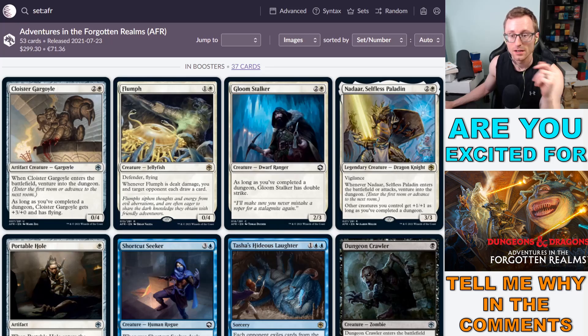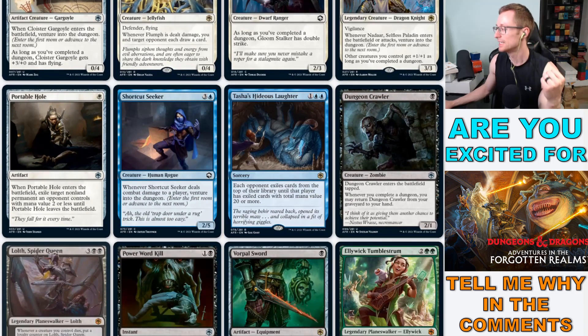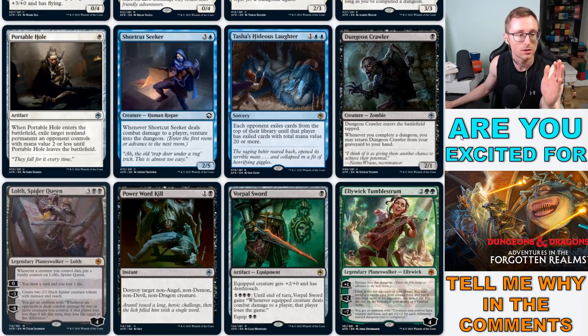Nadar, Selfless Paladin is a 3/3 with vigilance that helps you venture into dungeons, and other creatures get +1/+1 as long as you've completed one. If you haven't played DnD, maybe this isn't hitting the same for you as it is for me, but this is firing on all cylinders — huge fan. Moving on: Portable Hole. When Portable Hole ETBs, exile target non-land permanent an opponent controls with mana value two or less until it leaves the battlefield.